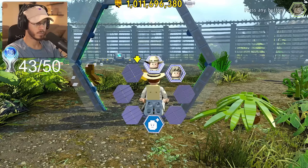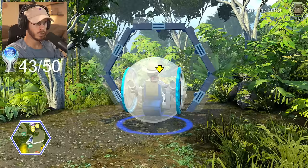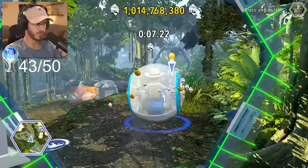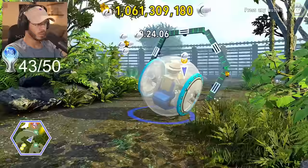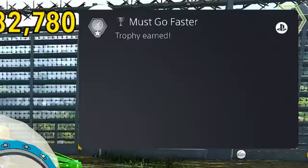Then I move on to the last race. Let's go ahead and spawn into the Gyrosphere for our final race, which should pop another trophy. It's only right that we do our final race of the game with the Gyrosphere. Times have changed since our first race — I'm now officially a billionaire. We got a gold brick and a silver trophy waiting for us. 'Must Go Faster' — for completing all the races within the game.